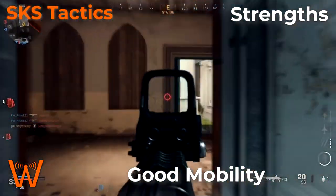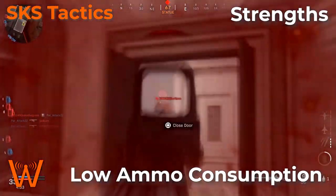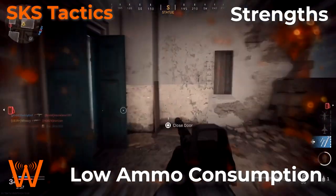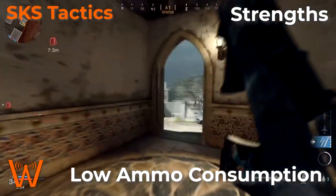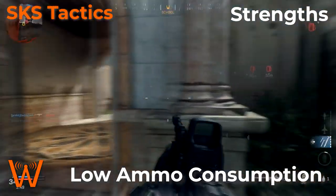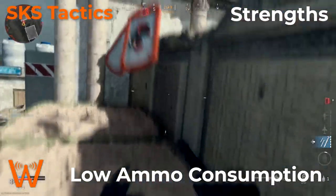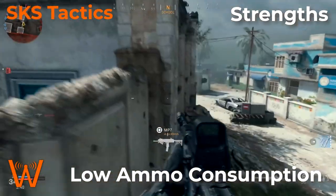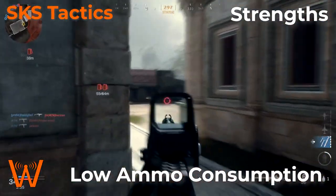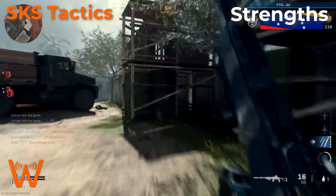The last major strength of the SKS is that it has low ammo consumption. Since it's semi-auto and kills in two to three shots to the body or a single shot to the head, and oftentimes you'll find yourself getting one or two body shots and then recoiling up into a headshot, it doesn't use up a lot of ammo. The default magazine size of 20 rounds is more than enough, and it has a reasonably fast reload time.